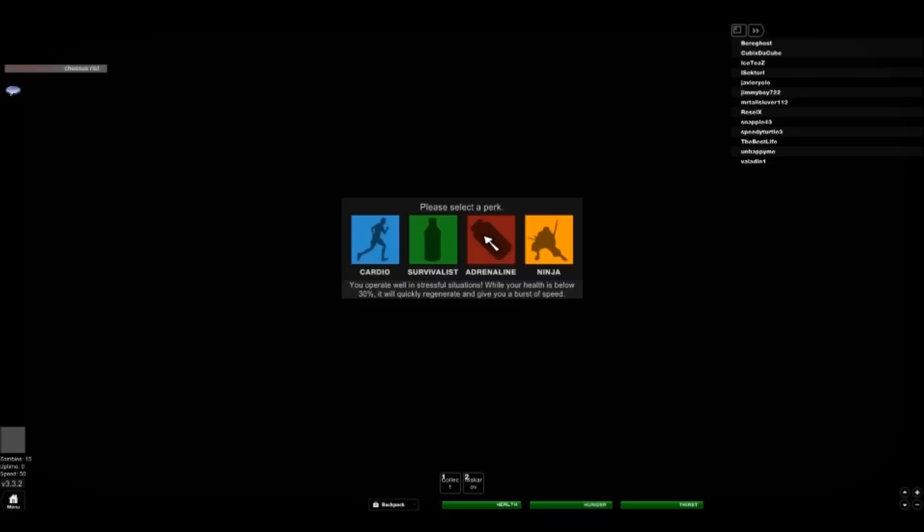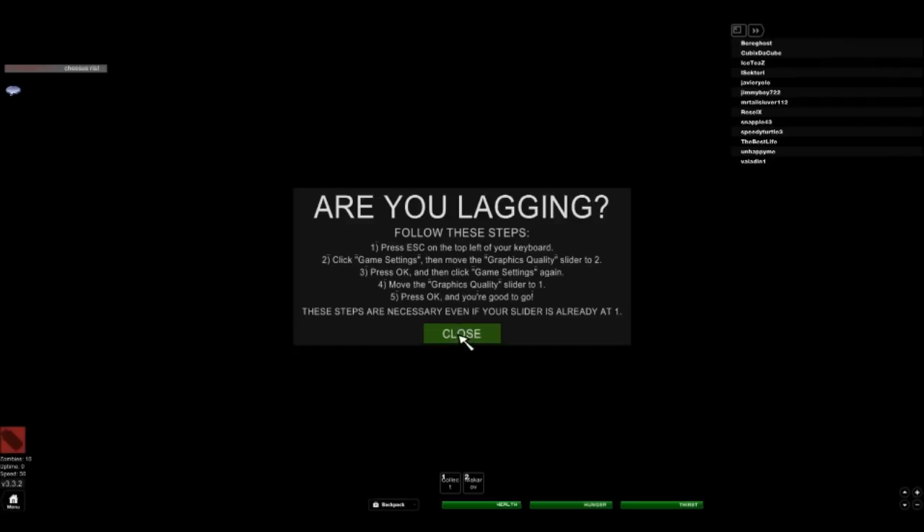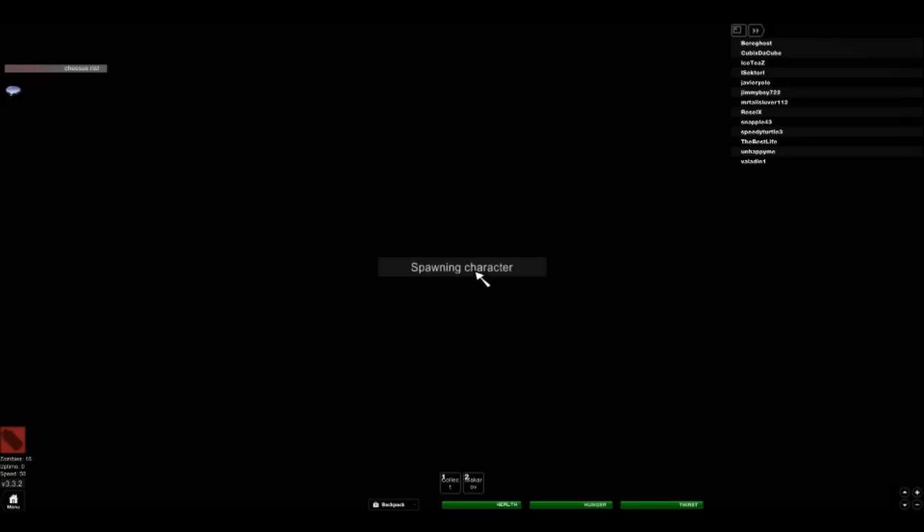I'm going to try adrenaline — you operate well in stressful situations; while your health is below 30%, it will quickly regenerate and give you a burst of speed. I'm spawning into the world for the first time. Apocalypse Rising!